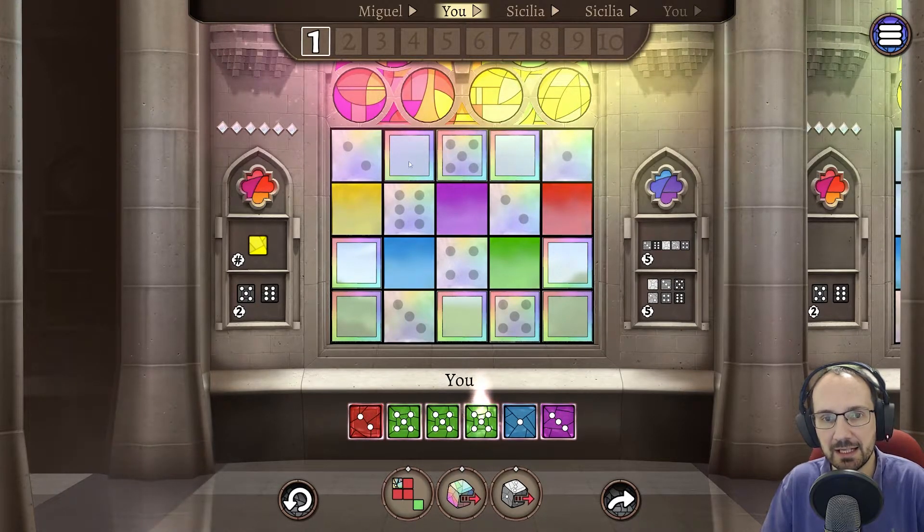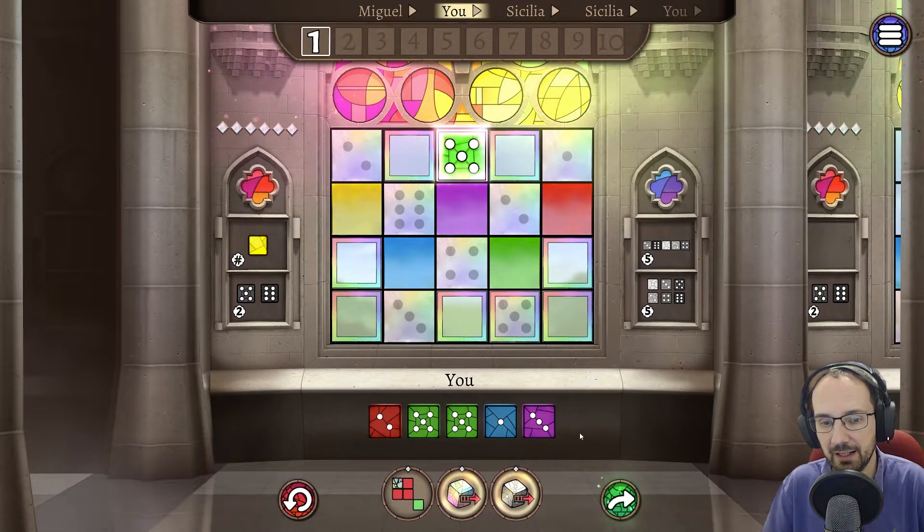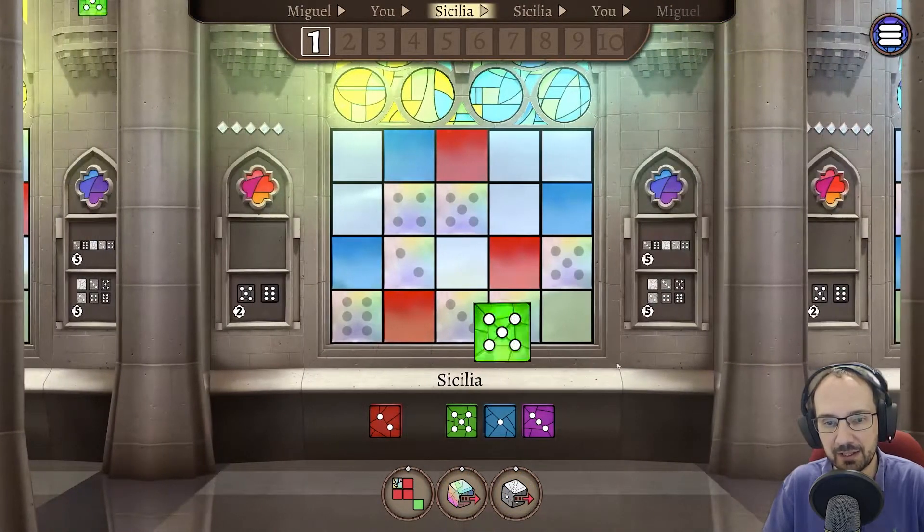We couldn't play it here because this needs a two, and we couldn't play it here because it's a green dice, not a yellow dice. Let's just start by playing it there. We can end our turn, or use one of the three tools at any point during our turn by paying favour tokens. Currently each tool costs one favour token; once someone uses it, that goes up to two.